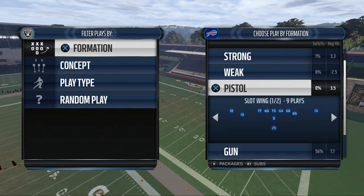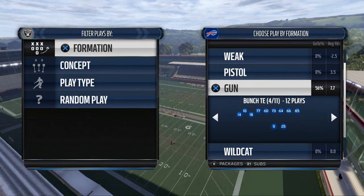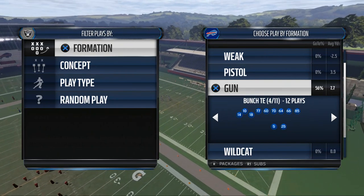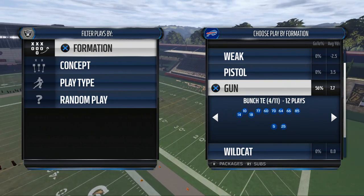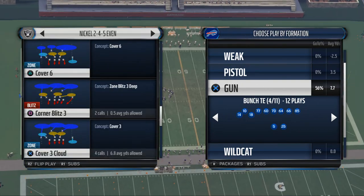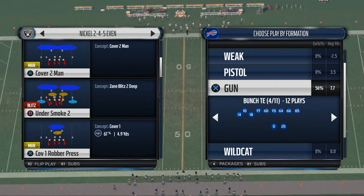Today's Madden 16 tip is going to teach you how to beat man-to-man coverage from the Indianapolis Colts offensive playbook. My name is Cody. I like to make Madden 16 videos. We're talking Scheme of the Week here and we're mainly focusing on the Indianapolis playbook this week. I've been using it in MUT and I really enjoy it. We're using the Buffalo Bills to run this book.